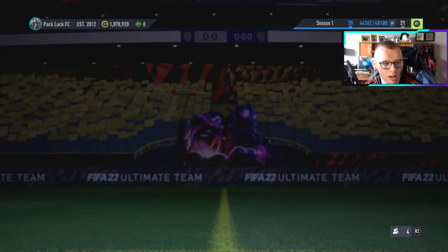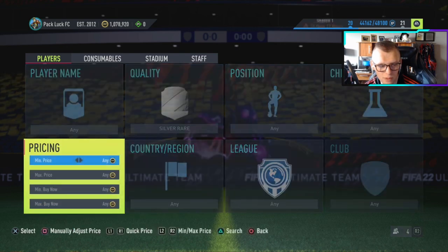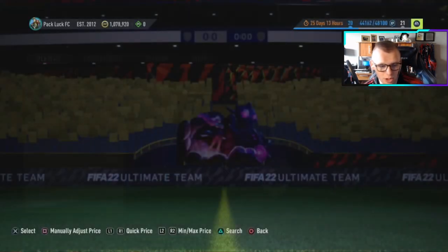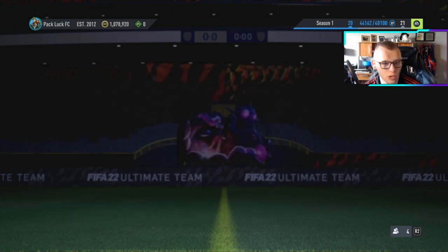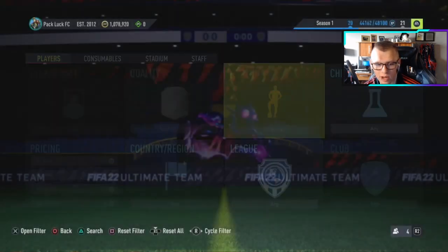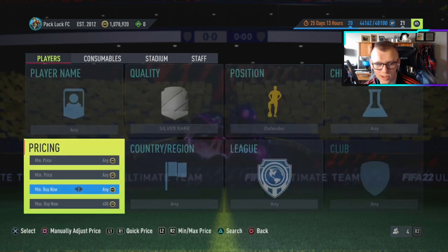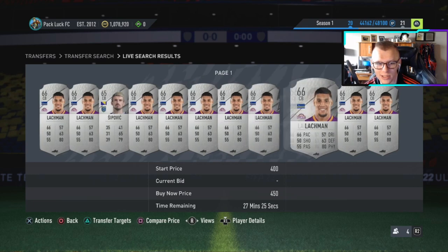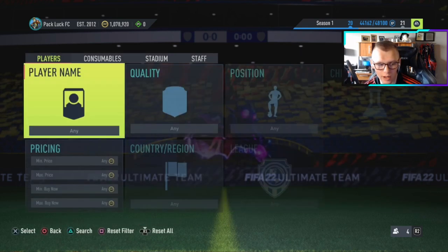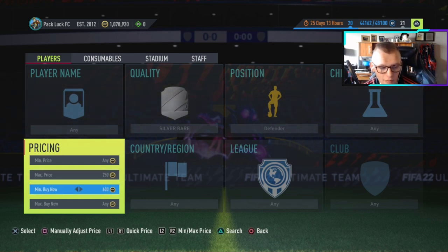You want to do a full scale look at the market and get an idea of what things are going for. If we went to 400 buy now, you're going to see that certain cards will take the whole hour to sell, but others you will have more luck. If we go to defenders, you will see that every card will sell within the hour for 400 coins — if it's a defender, within a couple of minutes. If we go to 450, everything sells within the hour. That guy is the hardest to sell, but everything else you're good. So I would set a max price of 250 to bid and a minimum buy now of around a thousand coins — that way we can filter out a lot of the low-end ones.